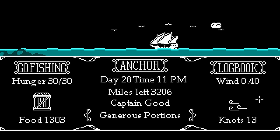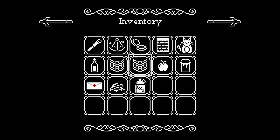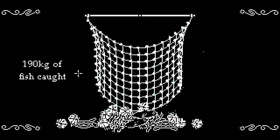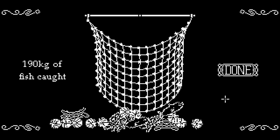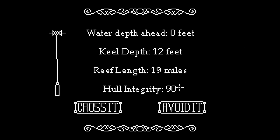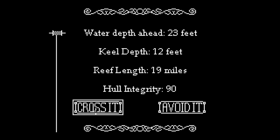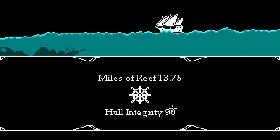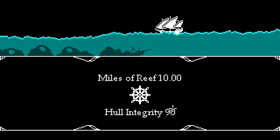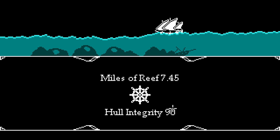Before we hit the reef I want to try something. What did I get? Rocks, clams — oh, a turtle! We got something. A reef is ahead — take a sounding. I'll risk it: we have hull integrity of 90 so we should be okay. This always makes me so nervous.